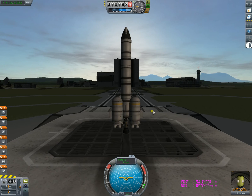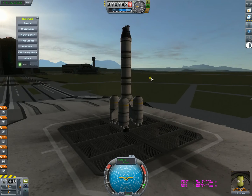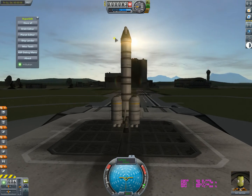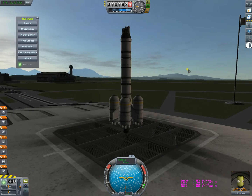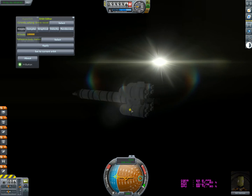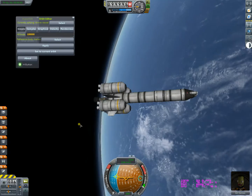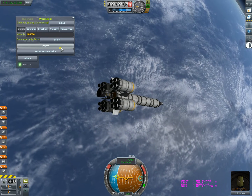Let's use HyperEdit. Hold Alt and press H to bring it up. With this you can orbit any planet you want — nice flare, nice flavor. Go to the orbit tool, select your reference body, hit apply, and you get a beautiful sun and beautiful planet view. Let's go to Duna — apply.